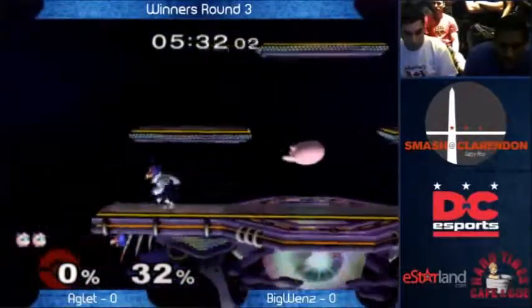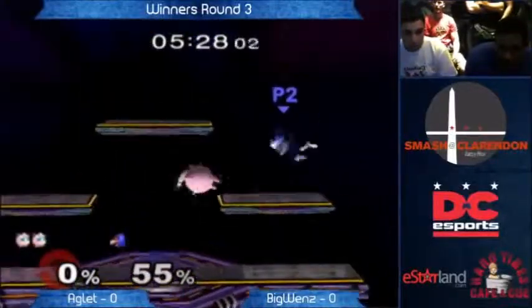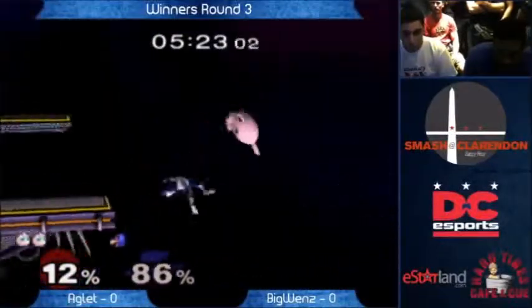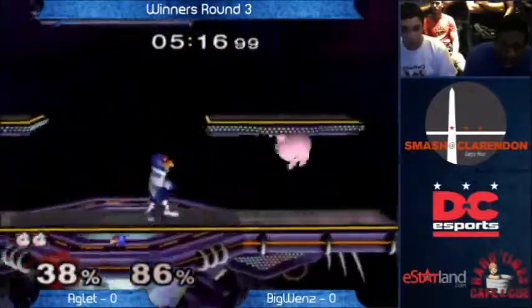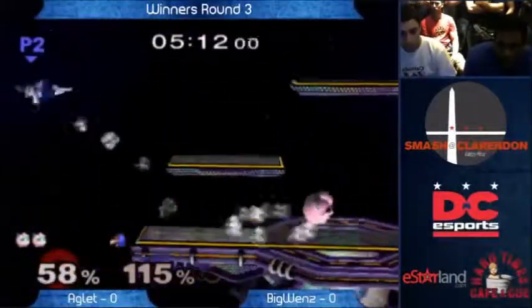We've got two stock to one — a big one to make a little bit of a comeback. He's trying to be a little more patient, camping the platforms. Aglet could have ended the match there with the rest, but he chose not to. Aglet had the right idea with that edgeguard, but he just didn't execute properly. That's the mark of a new player still getting their game down.